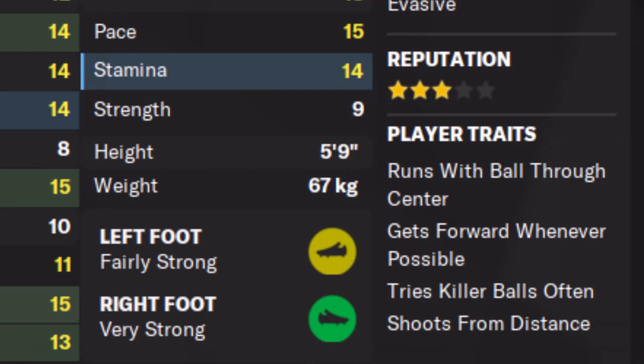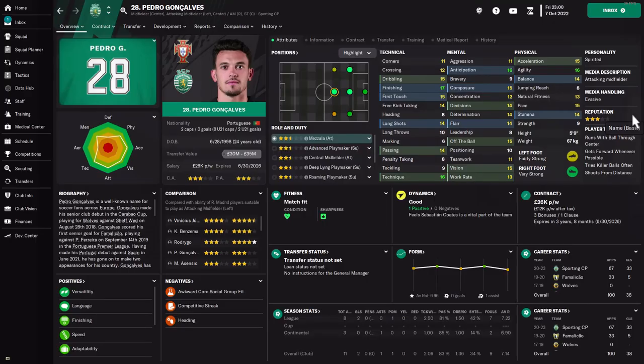If you look at the player traits as well, he runs with the ball through the center as a classic number 10. He gets forward whenever possible, tries those through balls, and shoots from distance. These are player traits that work really well in Football Manager 2023, already embedded into the player.